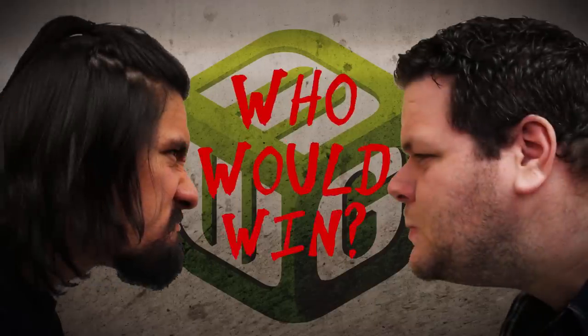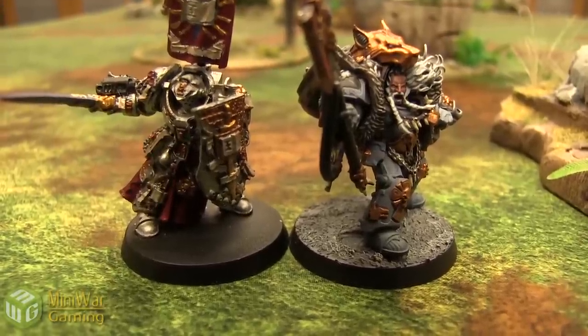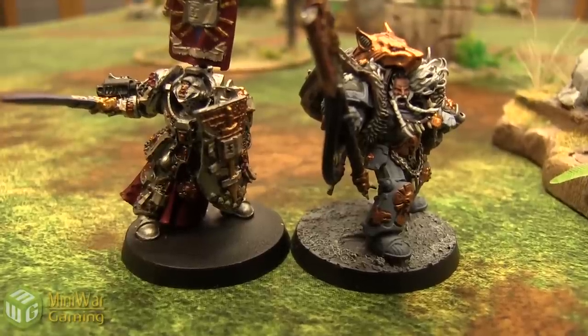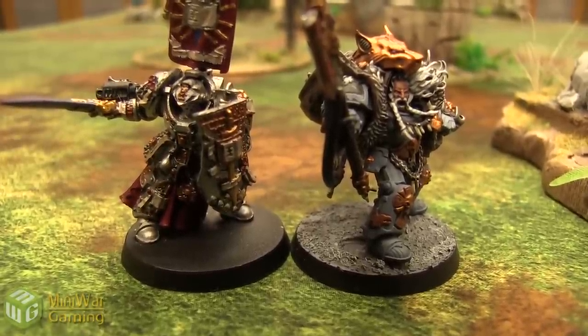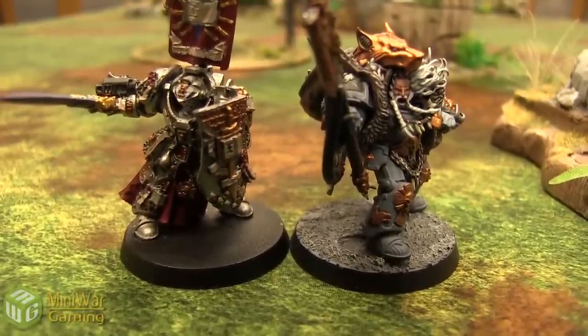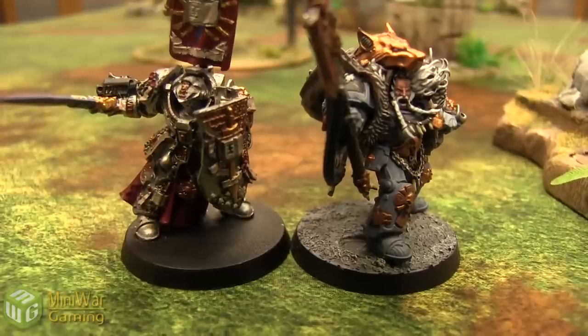Mini Wargaming's 'Who Would Win?' — Mini Wargamer Dave here from MiniWarGaming.com. Welcome Wargamers to another Who Would Win? In this matchup we're going to have Kaldor Drago versus Logan Grimnar. Logan Grimnar is not equipped with Stormrider and Kaldor Drago has his sidekick abilities. Pretty equal points values: 250 for Logan and 245 for Drago. So let's go ahead and see how it plays on the battlefield.